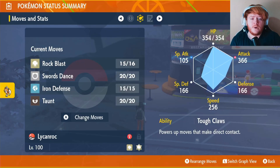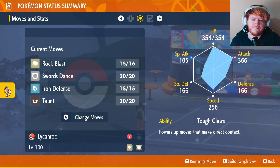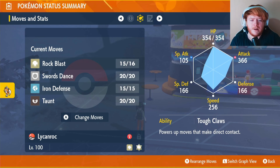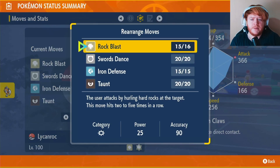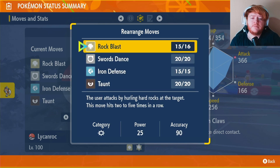Now for the reason we went to all the trouble to get the Dusk Form Lycanroc — its ability, Tough Claws. This powers up moves that make direct contact by 30%, so our physical attacks are going to be 30% stronger, making it quite a powerful attacker. Our moves are going to be Rock Blast, Swords Dance, Iron Defense, and Taunt. Rock Blast is our main attacking move — with the Loaded Dice it will hit four to five times for 100 to 125 power. Very strong.